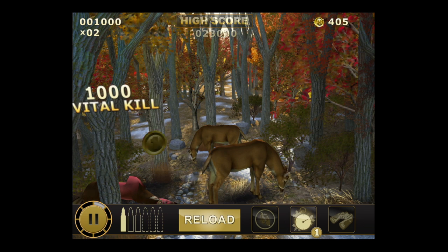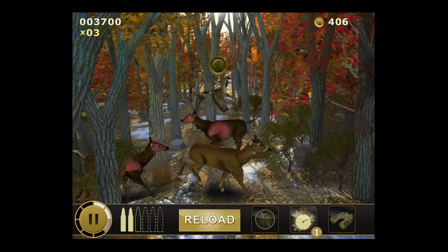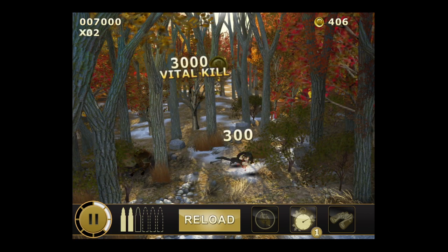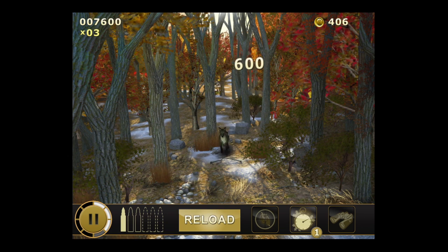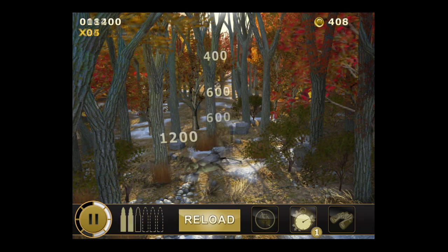We're gonna go into a level in Missouri. I started off the hunt there with a shot to the head on that buck. If you shoot a doe and you don't have a doe tag — which you can purchase in the store for coins you've earned — then you're gonna have a game over. You can see the bucks are lit up with those special areas because of power-ups I'm using. You can see the power-ups on the bottom right.